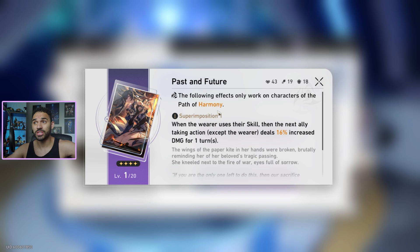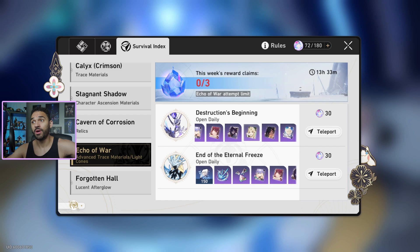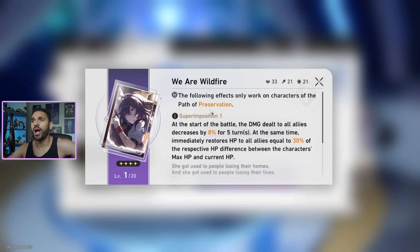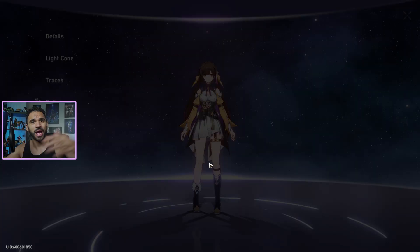This one for Harmony — you get a 16% increase in damage just from using your Harmony character skill. Amazing. And then here we go, Destruction Path: increase the wearer's attack by 10% and increase their damage to enemies afflicted with burn or bleed by 16%. You can refine this and it has good refinement too. So there are good options for the Destruction Path, a good option for the Preservation Path — but there's not a good option for the Hunt Path.